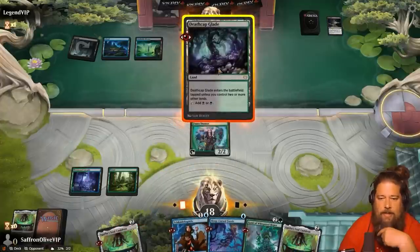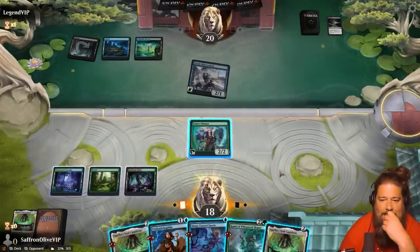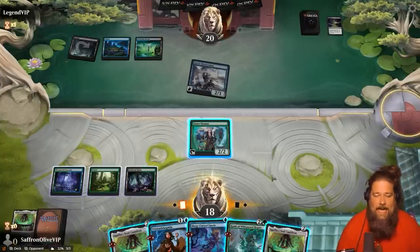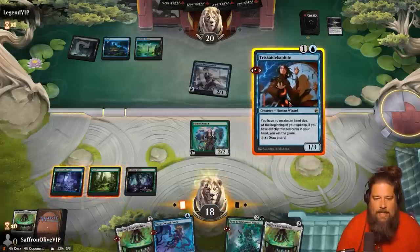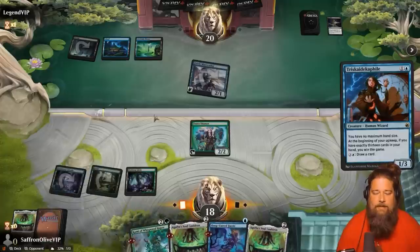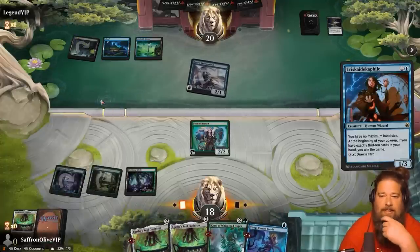Opponent hits us down to 16. We can also use Soul Cauldron to make Triscadecaphile into a Fauna Shaman if we want to — I think Soul Cauldron might actually be busted. Opponent hits us down to 11, so we have two turns, maybe three. Let's exile a Fauna Shaman and turn Triscadecaphile into a Fauna Shaman. We could try to combo off with the Triscadecaphile — theoretically, if we can get all the abilities on it. That's a removal spell out of hand. Let's play the Cammy.